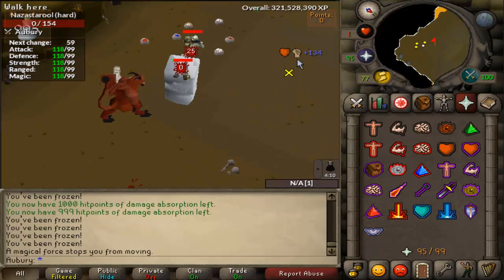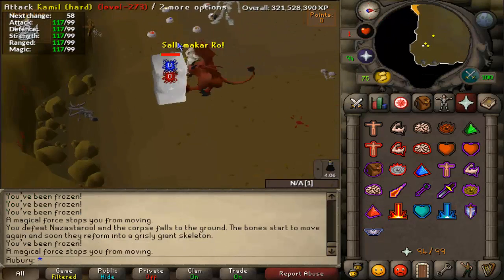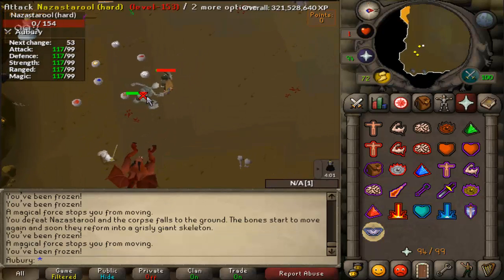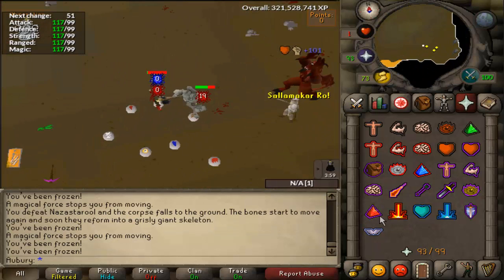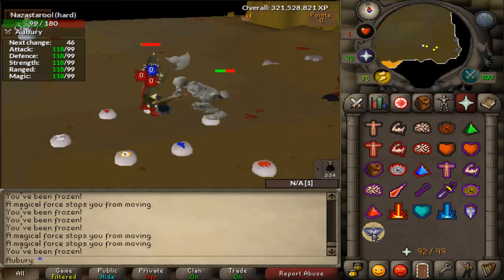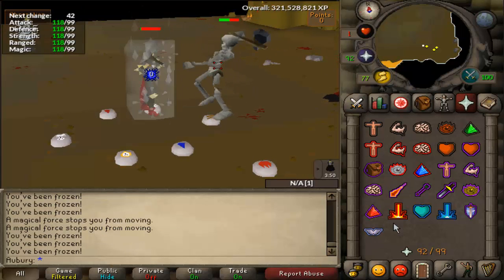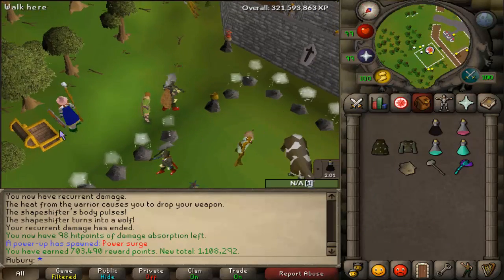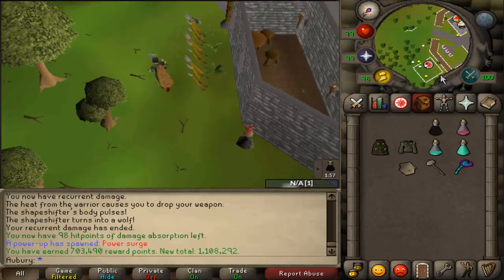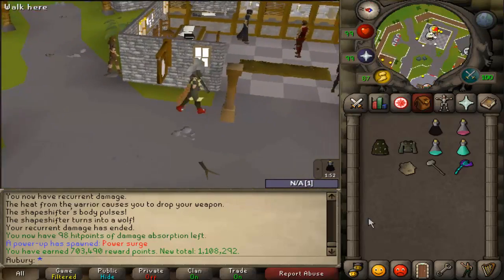I can link you guys to Maz's video but it's kind of sped up — it took me a little while to figure it out from his video. I'm probably not doing it perfectly either. You only need to spend maybe like 2 or 3 hours here to get all the imbues. So yeah, 700k reward points in about 40 minutes because I used two overloads. I need to do one more to get a couple hundred K more points and then I'll be done with my imbues.